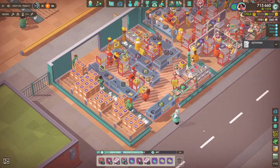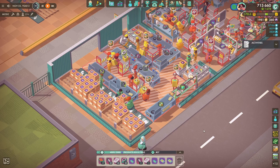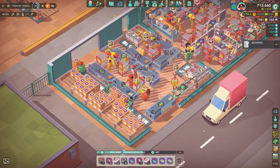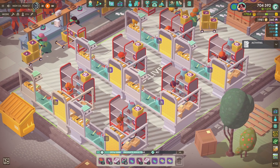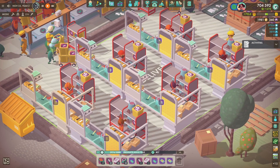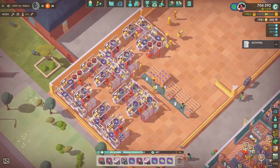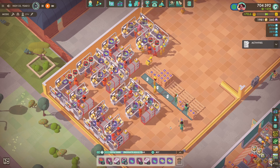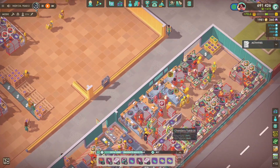So that was the episode today. There is our gearbox making area — again very temporary, just to get the tier 3 triangle research points. Here is our new bot assembly area, and here is our assembly area updated with the new product layout. Thank you for watching, stay safe, have fun, I'll see you on the next one.